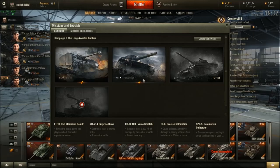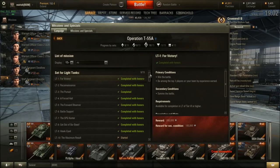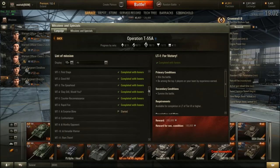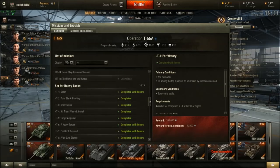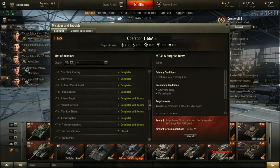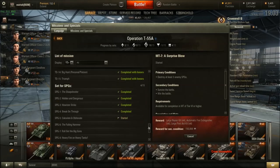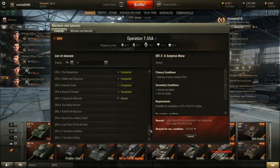I flew through the Stug and T28 Concept missions — I thought those were pretty easy. I'm currently on the T-55A missions. I'm progressing nicely: stuck on a couple of RNG missions at the moment, but most light tank missions are done, over half of mediums done, heavy tanks I'm about halfway, tank destroyers are completed, and SPGs I'm just getting started on.